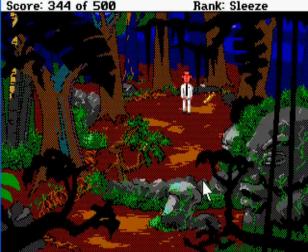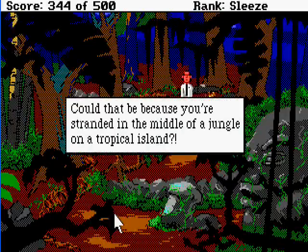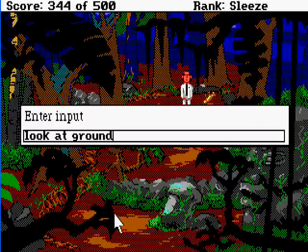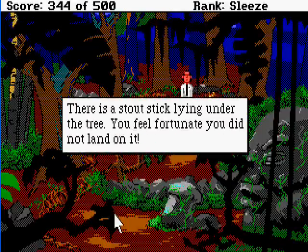Welcome back. This is part 15 of Let's Play Leisure Suit Larry, and we have just landed on a mysterious island and escaped from the parachute. It's like a jungle in here. The ground here is unusually spongy. The jungle floor is shrouded in darkness and covered with a vicious substance that you presume passes for dirt around here. There is a stout stick lying under the tree — you feel fortunate you did not land on it.